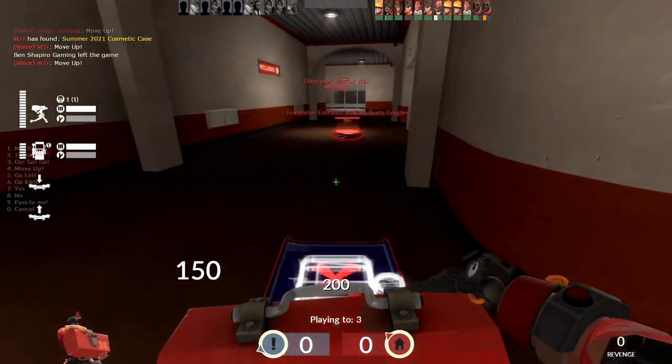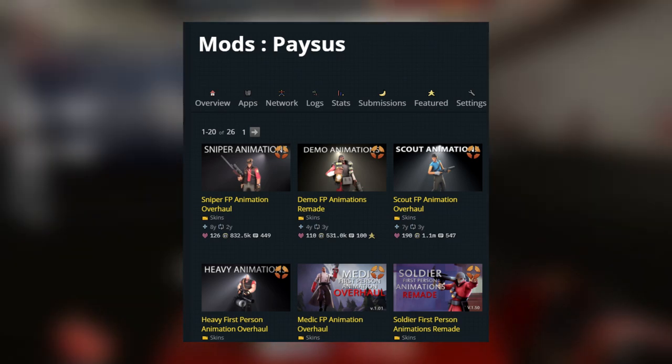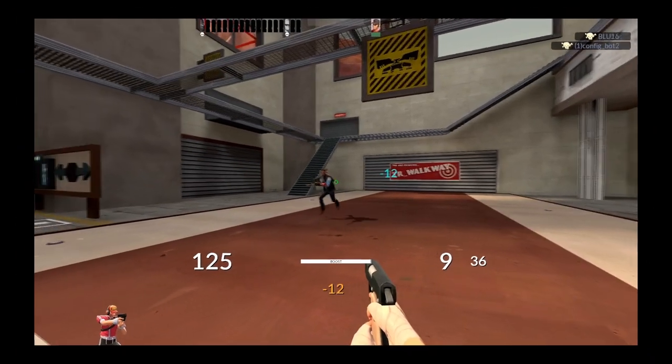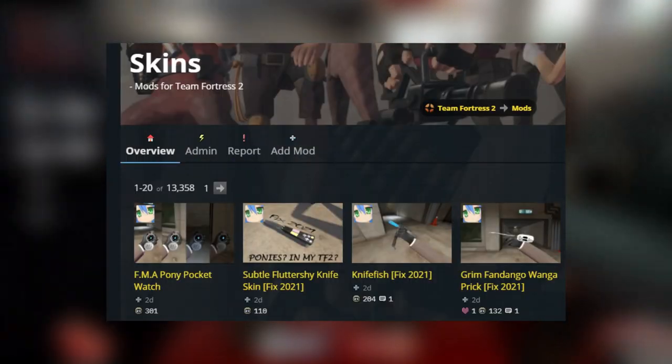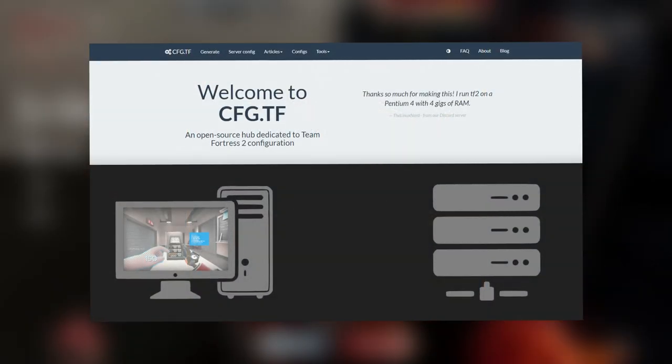Almost every aspect of TF2 can be customized in some way — for example, custom HUDs, weapon animations, hit sounds, reskins, game modes, maps, weapons, and most importantly, configs.